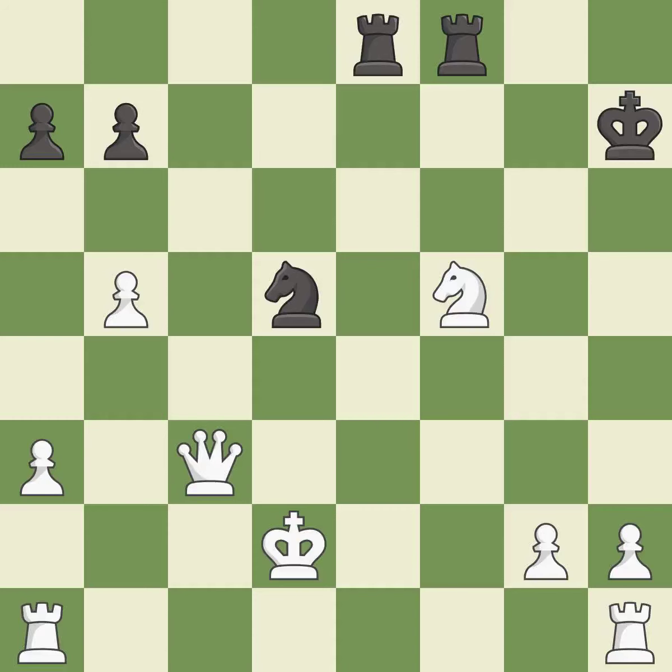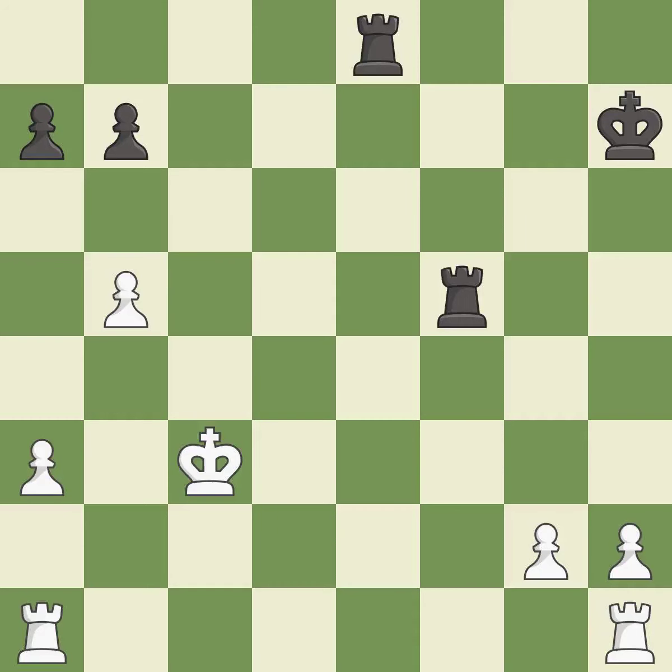This evades the check from the rook — it is excellent. Recaptures from a previous move. This threatens to win a knight. This loses a pawn — it is an inaccuracy. Recaptures from a previous move. This is the start of the end game and black is losing.